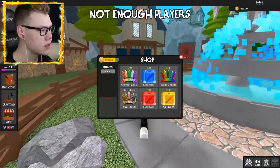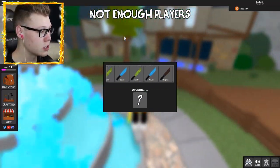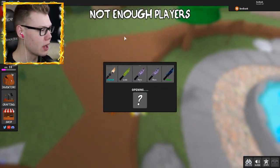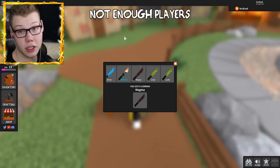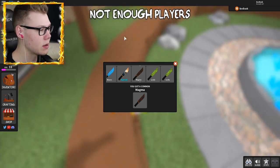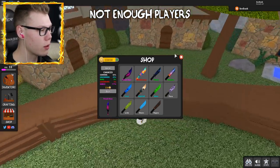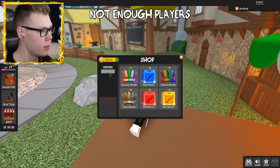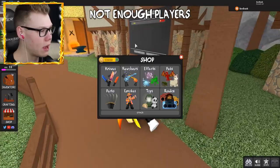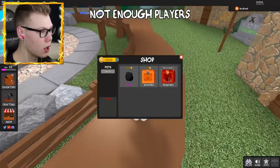I haven't even looked at the perks or anything in this game yet either, so I might as well give those a look. The first time I played this game I was just in the moment — being innocent, being murderer, being sheriff — and wasn't really paying attention. I did open a few of these cases too but didn't really get anything good. I think I actually unboxed the legendary, so that was the best I got. Let's see these pets — we got Rocky, an animal box, and a dragon box.